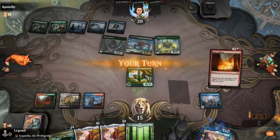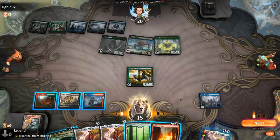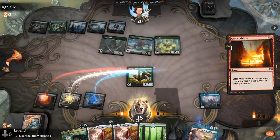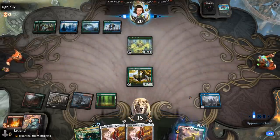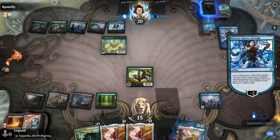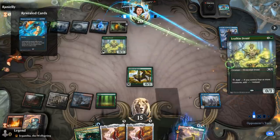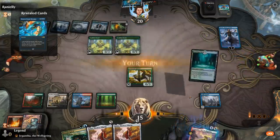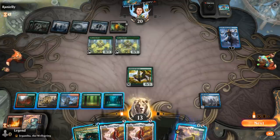Best draw here probably Circuitous Route, but I'll take a Gates Ablaze — would just kill Risen Reef and Llanowar Elves, but I think that's enough value here. Hope to find an untapped land for Golos next turn. Narset, pretty mean, since that shuts down my Guild Summit. I've gotta play Jegantha to pressure Narset, or I can get Maze's End, which won't lose any value from Guild Summit.